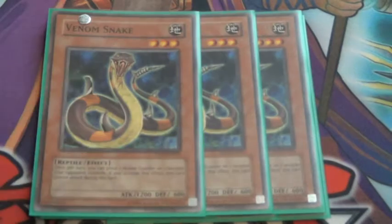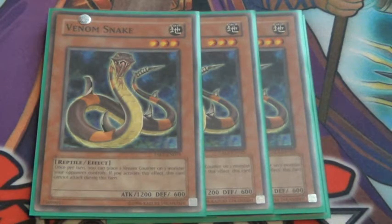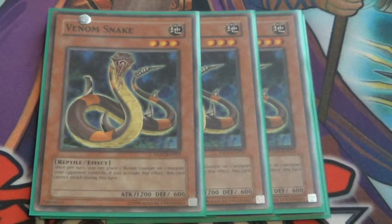Venom Snake — this is basically the same thing as Venom Serpent where it adds a counter, but it cannot attack. So it has a little bit of a downfall where you can't enter your battle phase with that card.